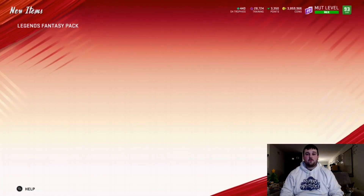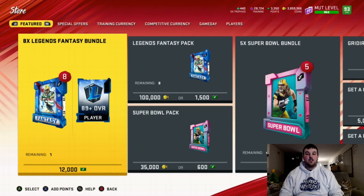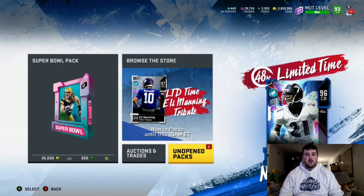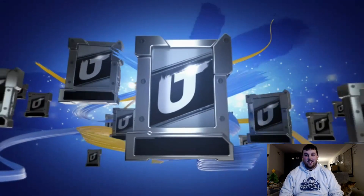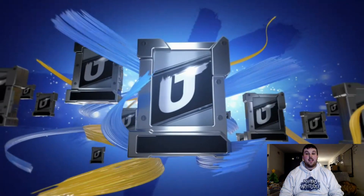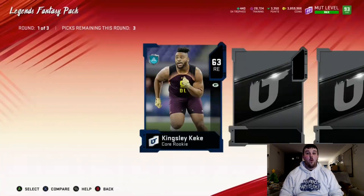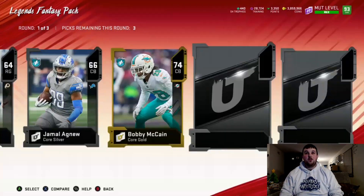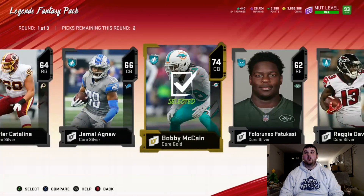I don't imagine there's a huge price gap between McPhee and the 85 — he's probably going for a pinch more as a higher overall, even though veterans don't tend to go for a lot. In the second pack, I would love to see us pull at least one elite card out of this first round — that would be a W for me.